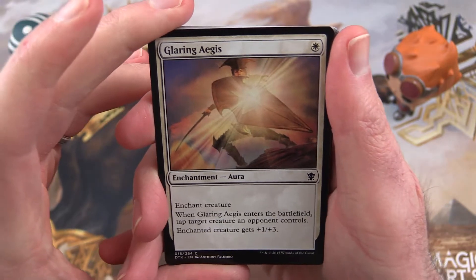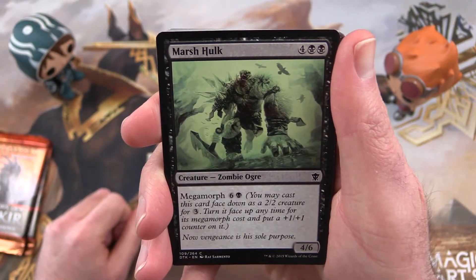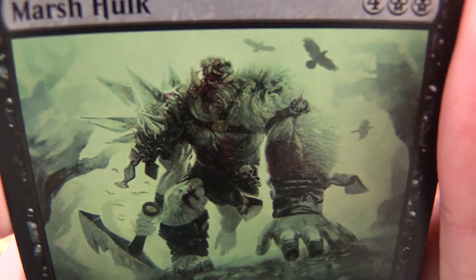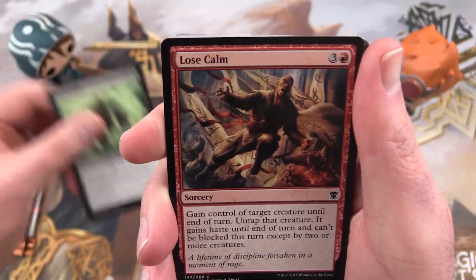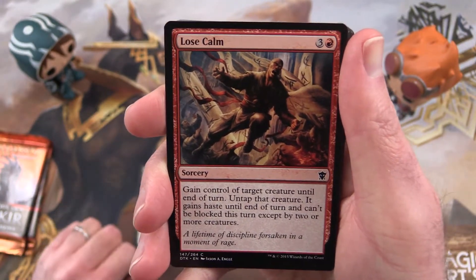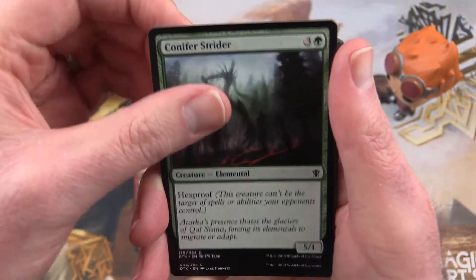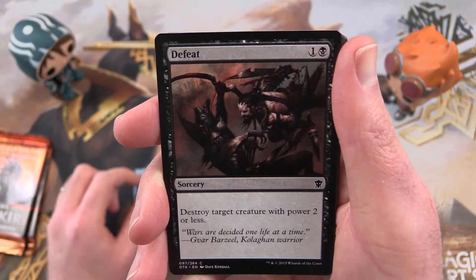Pack number one we have Glaring Aegis, Marsh Hulk — yeah it's pretty cool, like a Yeti, or Zombie Ogre it says — Lose Calm, Conifer Strider, Anticipate, Defeat.